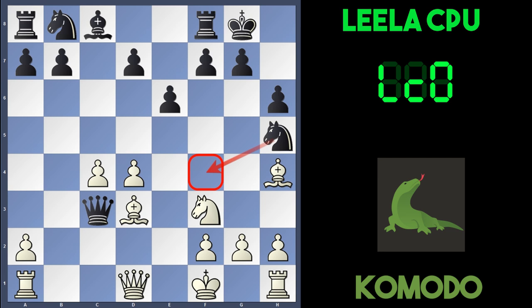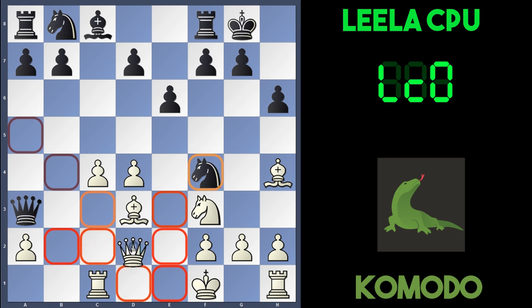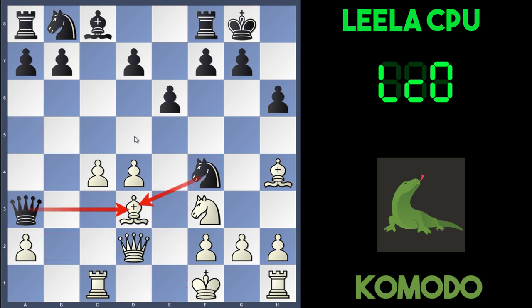Black's king is also rather safe in this position, and white is actually a pawn down. Komodo began with Rc1, attacking the queen. The queen retreats to a3, attacking the a2 pawn. So Komodo defends with Qd2 to protect it. I looked at Nf4 — the idea is the knight attacks the bishop on d3, and the queen also attacks the bishop. If Qxf4, then black will take the bishop on d3 with the queen.